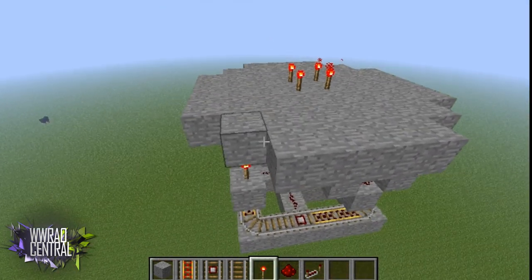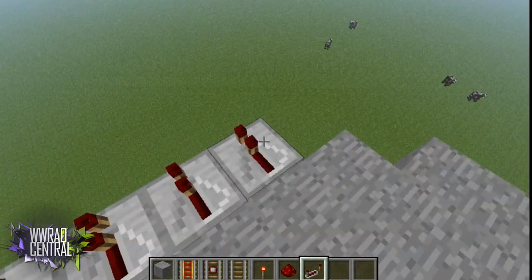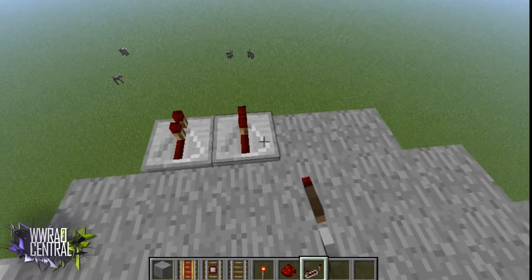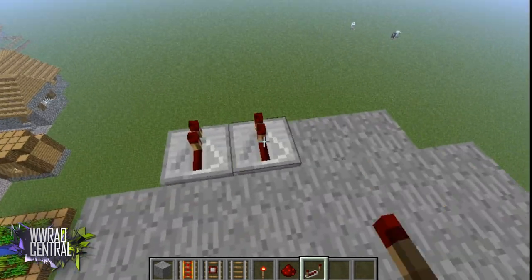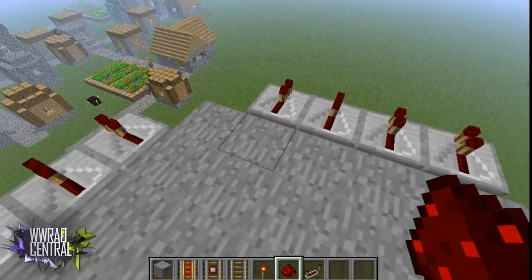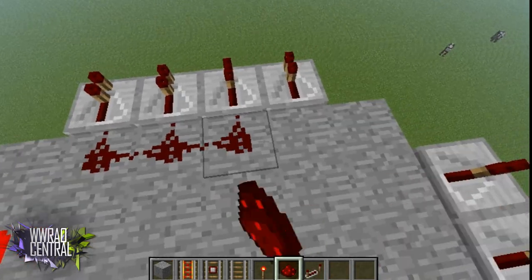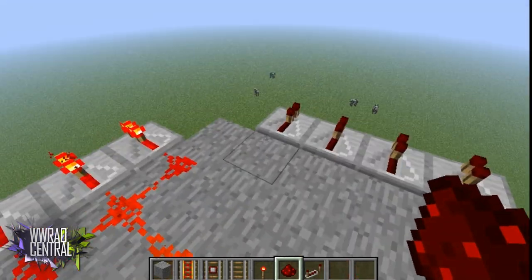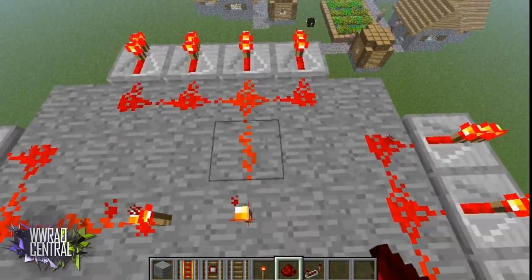Go ahead and plop down all your repeaters like so, then place some redstone behind all of them and connect them to the middle so now they are powered.